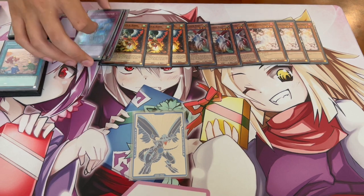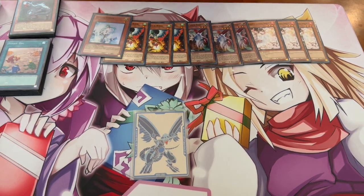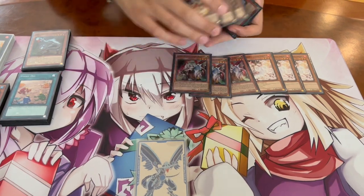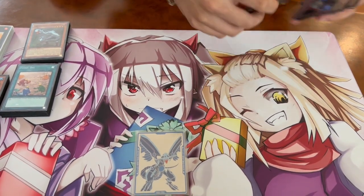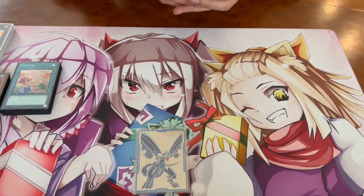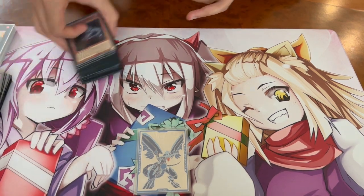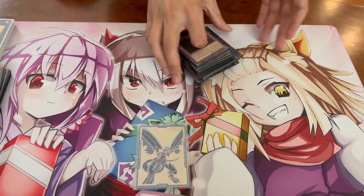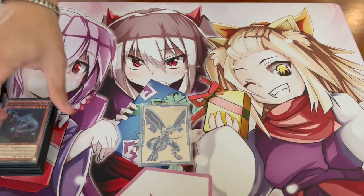These hand traps also really hurt Dino, which is the cool thing — with Crossout it's like, if my opponent goes Droll, Veiler, Ash, or Imperm, all these hand traps are really effective against Dino, and that's where Crossout comes in. We're also not playing Nibiru because with Misk, by the time your opponent can Nib you, you'll have Misk live so you're never really worried about Nib. That's why we're playing one Veiler instead. That's it for the main deck — it's a 40-card deck.